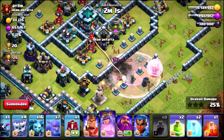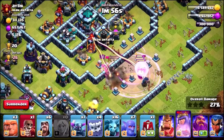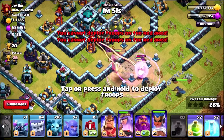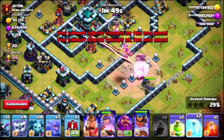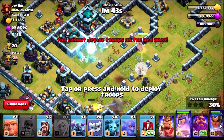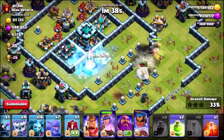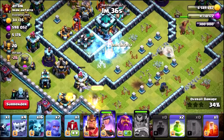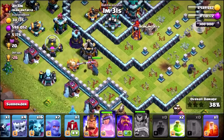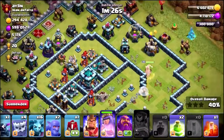We haven't managed to take out the warden, so we're going to drop down a rage spell on the queen again. I think I'm going to need to send in the royal champion. Let's see if we can get this in — royal champion is going in. I'm going to drop a freeze spell and get another super wall breaker in, but it's gone to the wrong side. We're going to need to freeze again that inferno tower. Definitely not going to be getting the triple star. Let's activate the royal champion shield as well — she's going to wipe out those defenses. I really wanted the royal champion to take out the inferno tower, but it just didn't go that way. And now we're in a bit of a pickle.